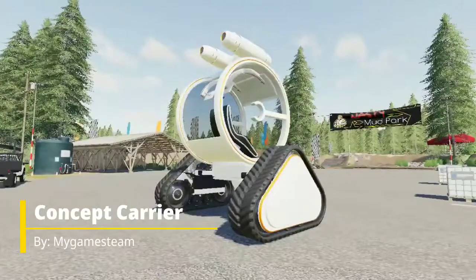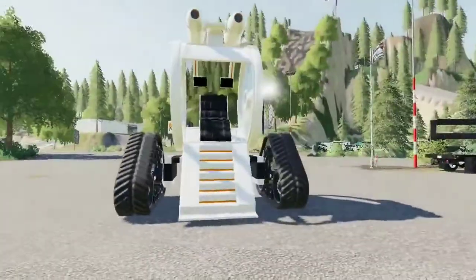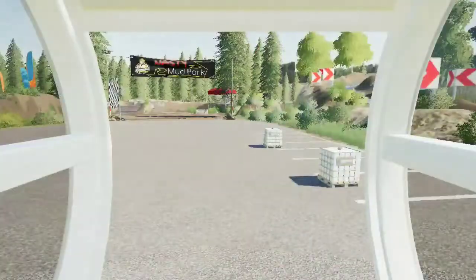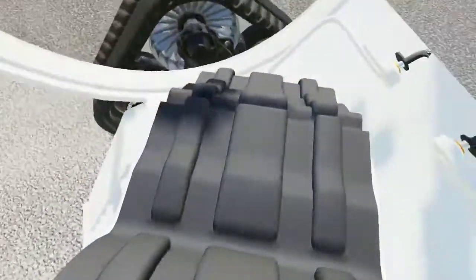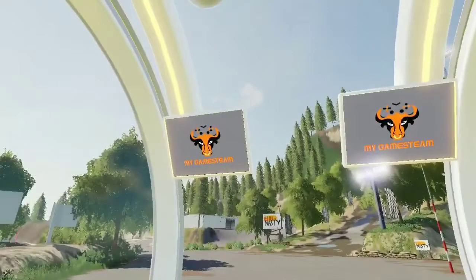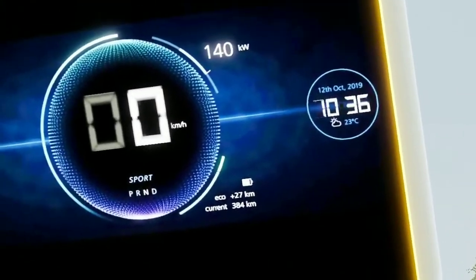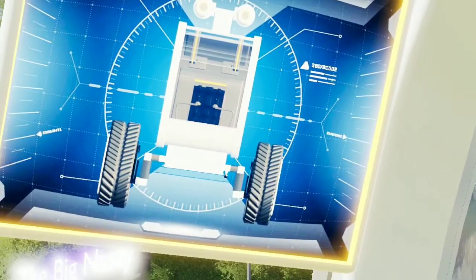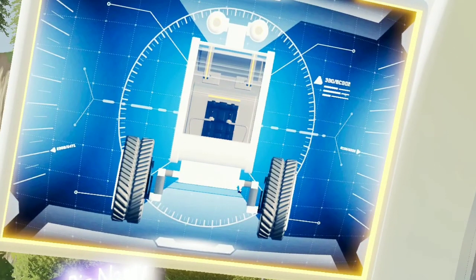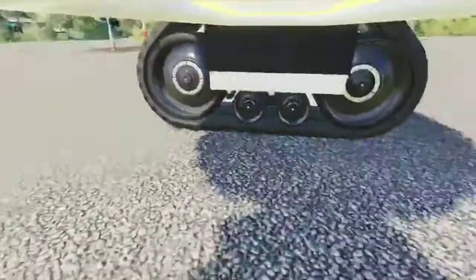For the next mod we have the Concept Carrier. You're probably thinking, what is this? It's a spaceship, and it really does look like one. You walk up, get in, push X and it does its thing — folding that back piece up, which is the stairs. Then you turn it on. Those two monitors actually work: one is for speed and time, the other is more of a display. You've got two joysticks and another camera down here as well.